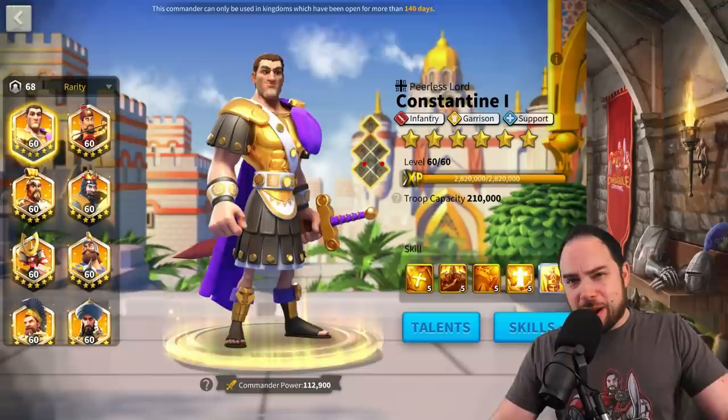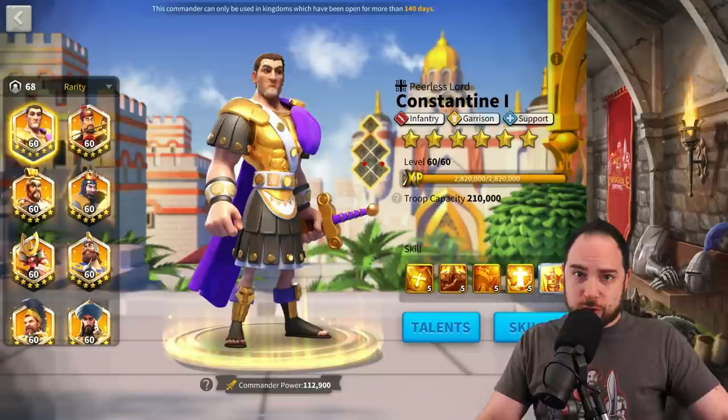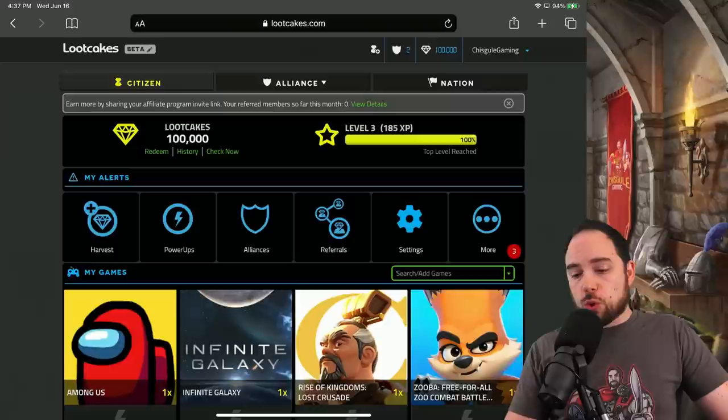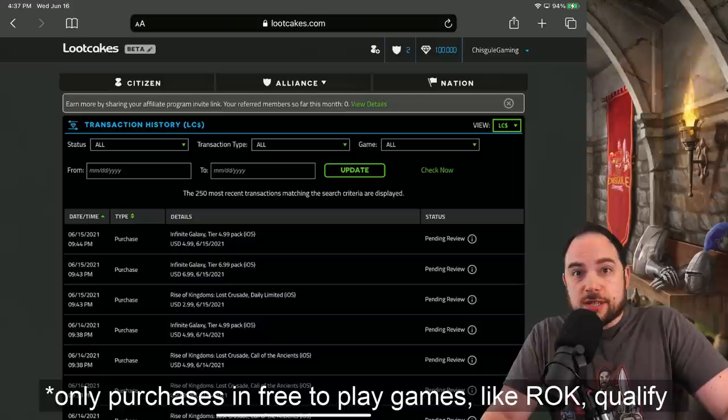Before we get into the endgame guide, I want to tell you about the sponsor for today's video: Loot Cakes, a service I wish I had known about sooner. Loot Cakes gives you gift cards in exchange for getting a look at your mobile purchasing patterns and data. You hook up your Gmail account — you do need a Gmail account to participate — and Loot Cakes will go through your mobile gaming receipts from Apple's App Store, Google Play, or Steam, and give you credit for purchases you've made.